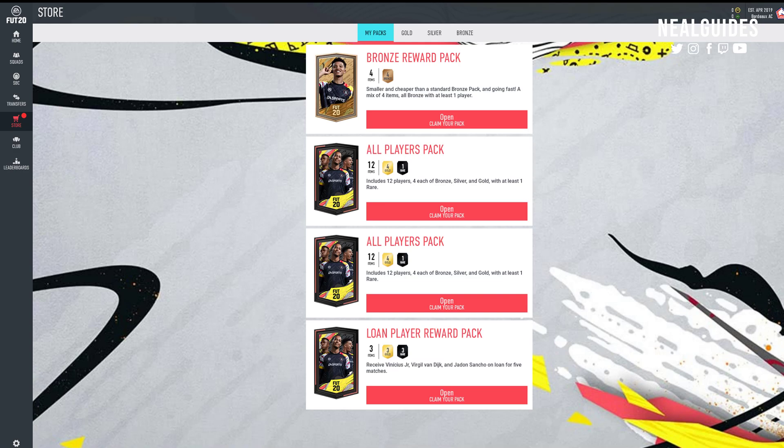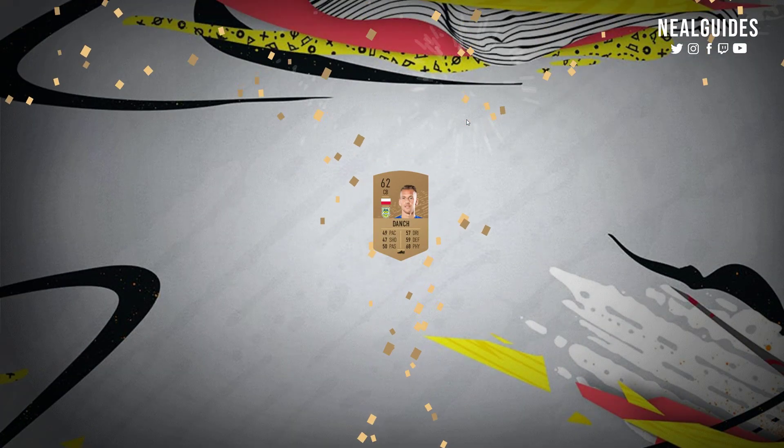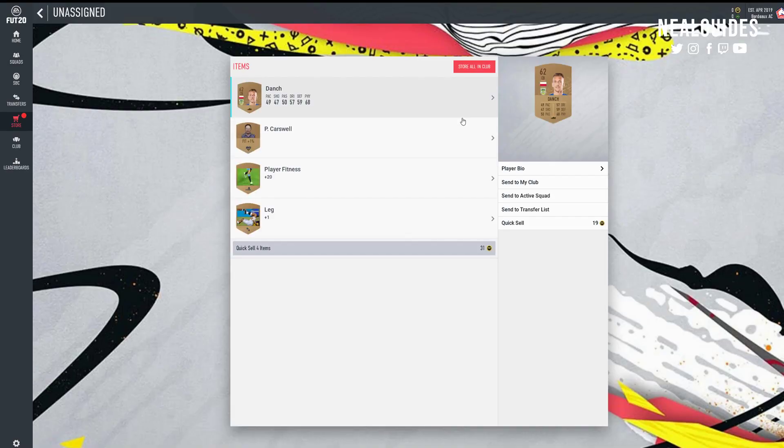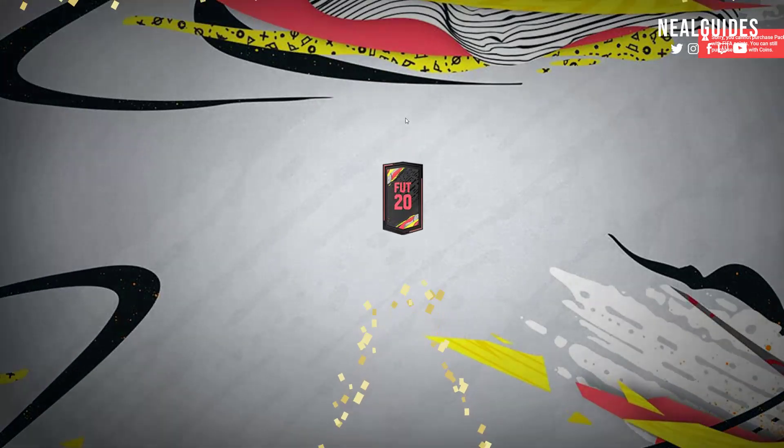Open these bronze packs and store them in the club. Do not quick sell anyone - do not quick sell consumables. Quick selling is redundant; you're just going to get 19 coins, it's no use. Store everyone in the club and just open the rest of your packs. That's the only thing you can really do right now - open your packs.